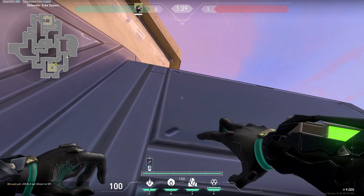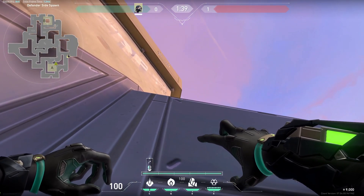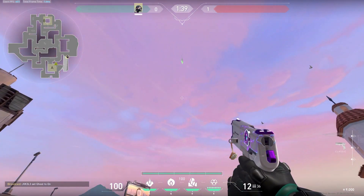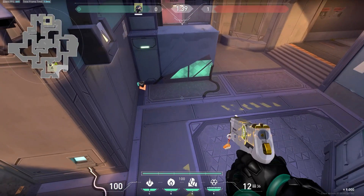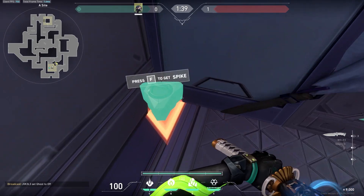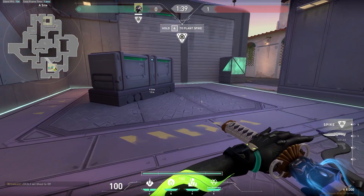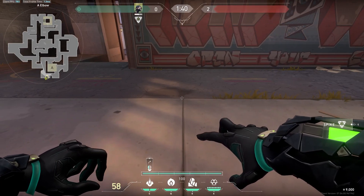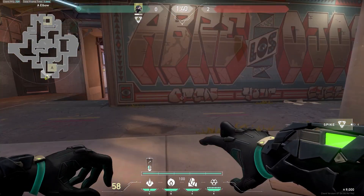For the last lineup on this site, line up with that line and aim just above the box — that should make it land right at the back of site. So you have lineups one, two, and three depending on where your team places the spike, though if they plant somewhere else you're out of luck.